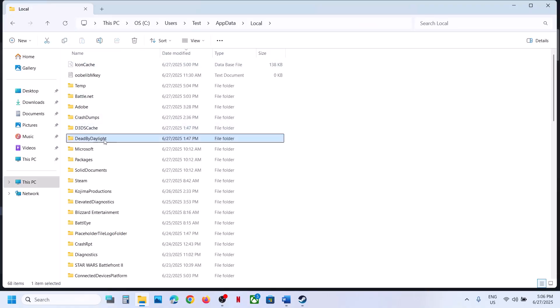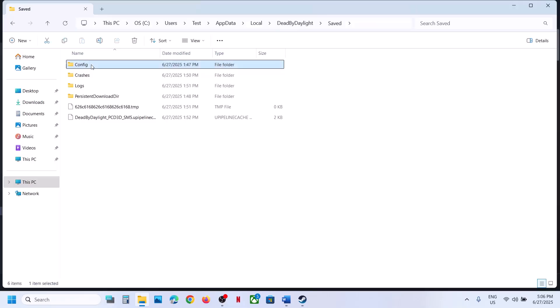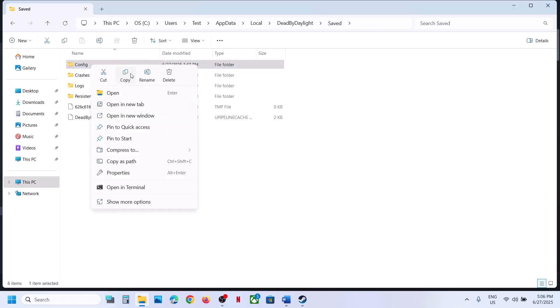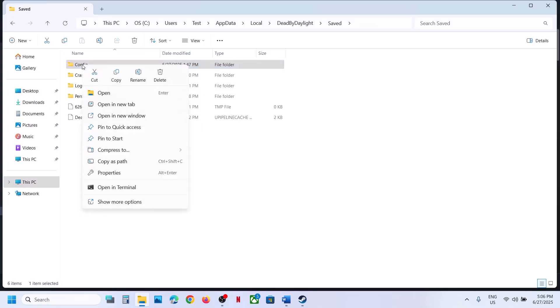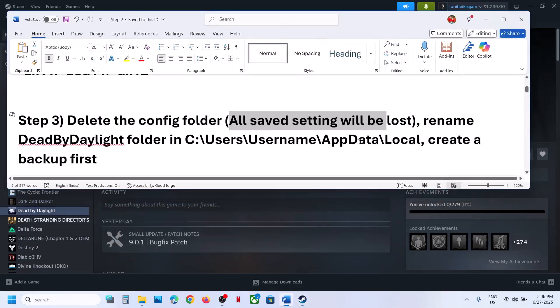Here you can see the Dead by Daylight folder. Open this folder, then the Saved folder, and you'll see the Config folder. If you want to create a backup, copy this folder and paste it to the desktop. Once you have a backup, delete the Config folder — right-click and delete it. Launch the game and check. This has worked for many players.